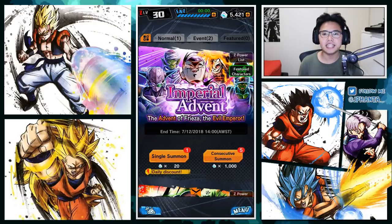Yo, what is going on guys? My name is JayFanta and welcome back to a brand new video. In today's video, we are going to be summoning on the new Dragon Ball Legends banner, Imperial Advent. I don't know how much we're going to be spending, but hopefully in this video we get a few sparking units.